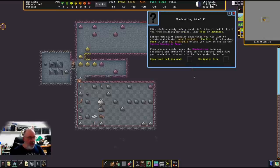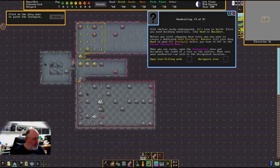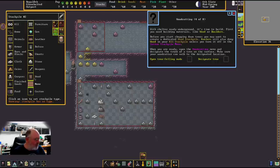Now we're at part four: building. With shelter underground, it's time to build — and we need building materials like wood or boulders. Before chopping trees, create a dedicated wood stockpile so haulers drop wood there instead of in every stockpile. I'll go to Stockpiles, click plus, and create a four-by-four stockpile, then set it to Wood only. Done — you can see the little wood symbol at the top.